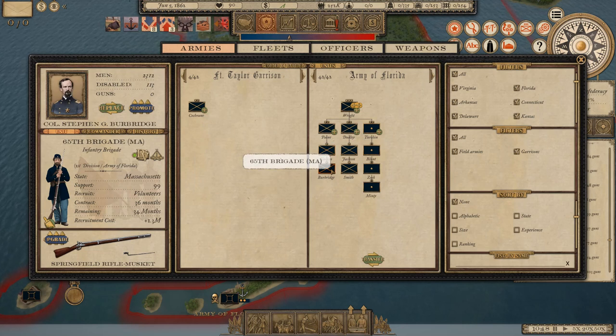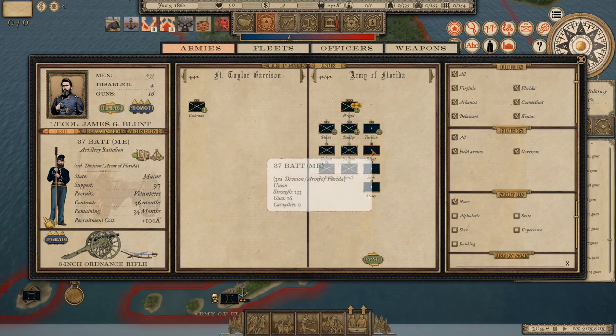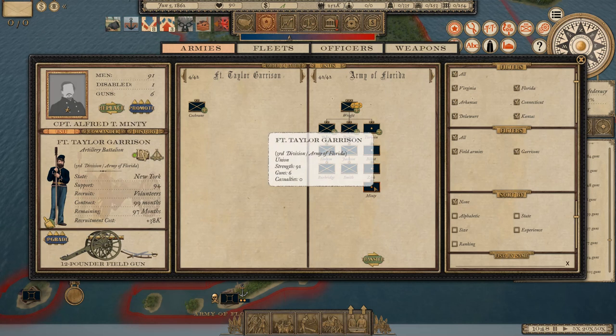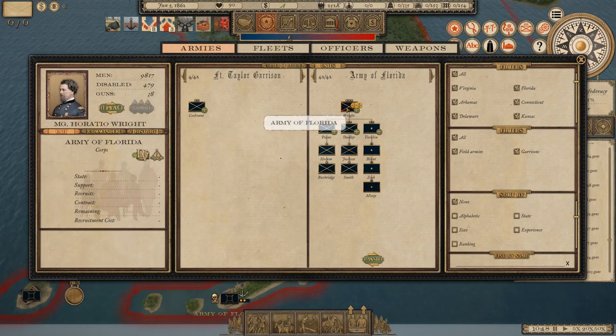I don't know if the infantry's weapons matter for besieging a fort, but in case they do, I've given these guys Springfield rifle muskets — I gave them a long time ago and they still have them. I also gave them rifled artillery, and this little garrison unit I'm taking along got 12-pounder field guns instead of the 6-pounders they had before. We've got an engineer in command. Army of Florida is a little high-falutin; I think we're up to 11th Corps.